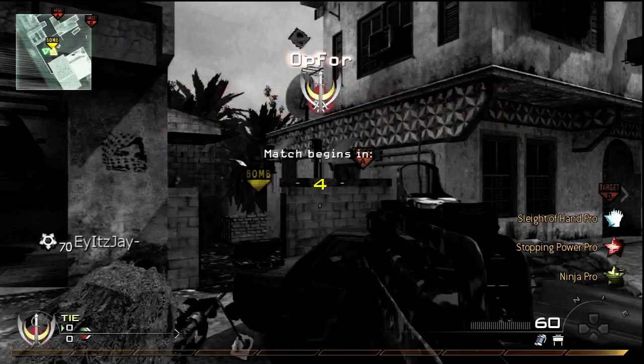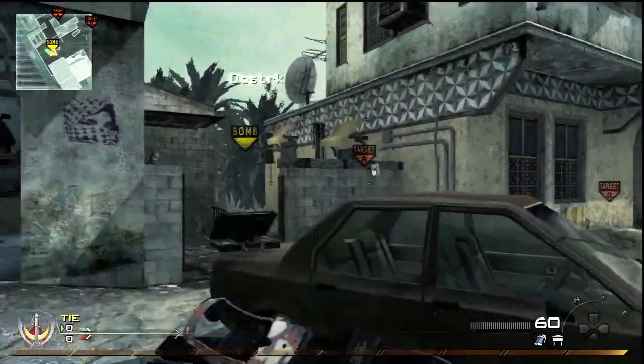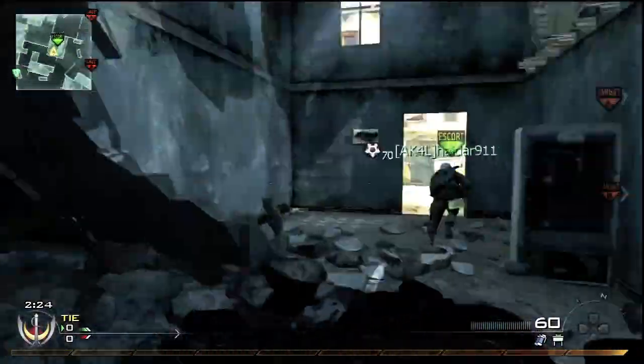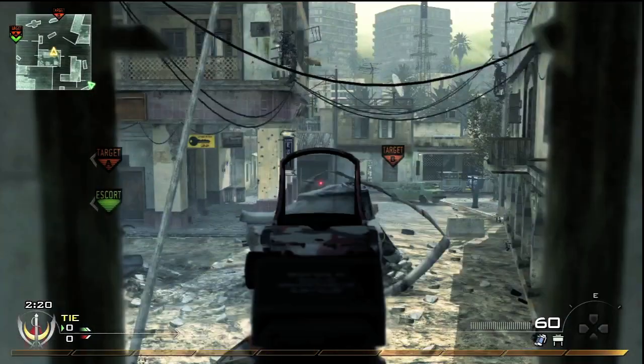Don't throw a silencer on it because it messes with the sights, and I don't want to put Bling on. This is kind of like a class I'm using for Demolition or Domination, any other game type. So it's pretty normal — it has Stopping Power, Sleight of Hand, Ninja, and it's just one of my favorite classes to use.